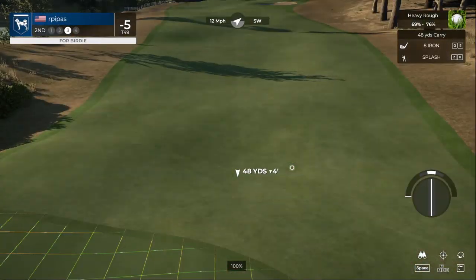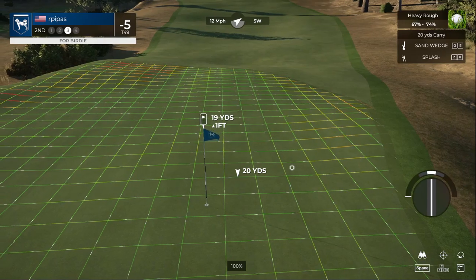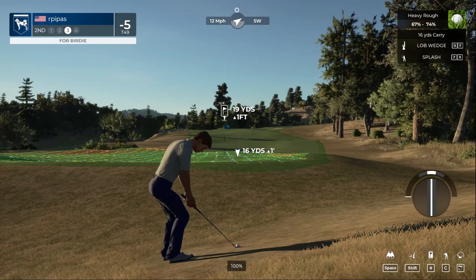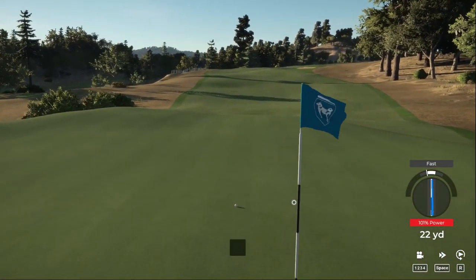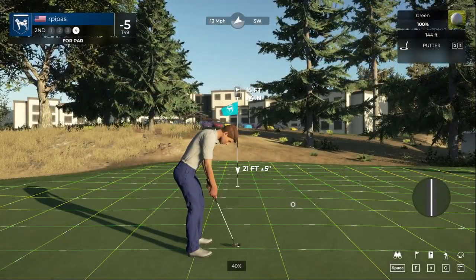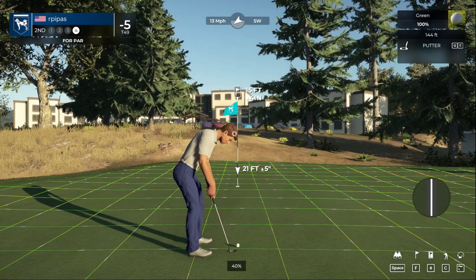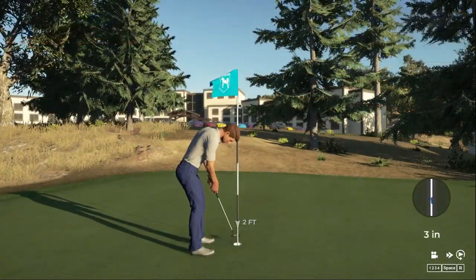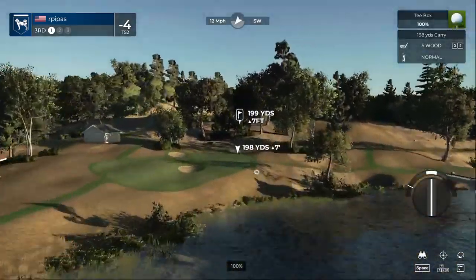This is your third shot. We'll try the lob wedge splash shot. We've got this much left to save par on this one — a little bit of work for par. Close one. Tap in bogey. Let's see what's up on our leaderboard. Right now you are at four under. Let's see what happens here on the third hole.